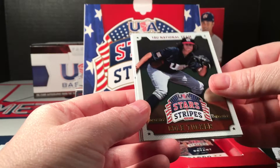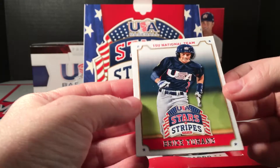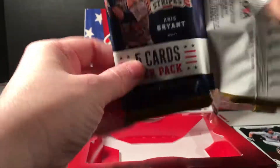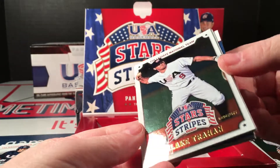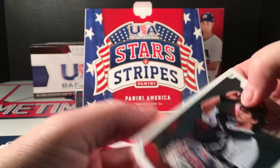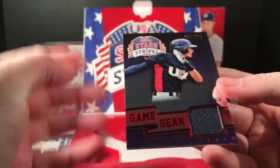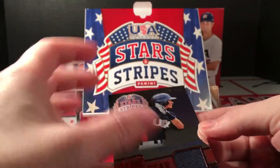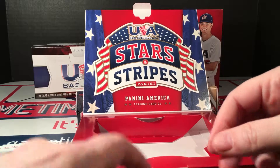Daz Cameron, Cole Tucker, Brian Reynolds, Blake Rutherford. All right, we're down to the last three packs. We have Blake Trahan, Bailey Ober, Lucas Herbert, and a Bras Terrain Game Gear numbered to 299. I can see the red Longevity there at the bottom - really tough to see in this lighting. And the last card was a Justice Sheffield.